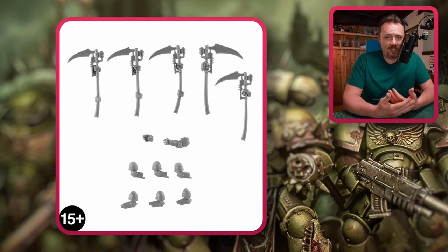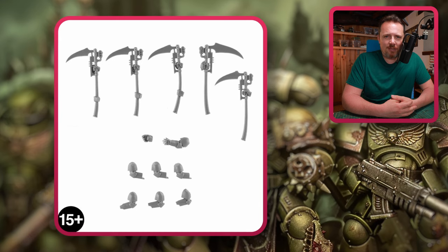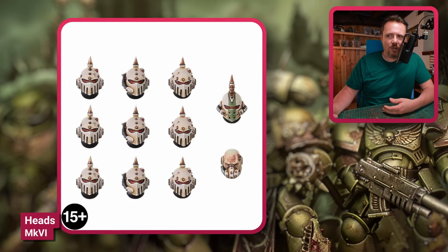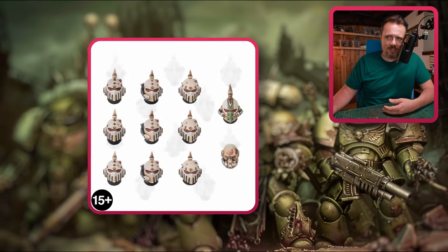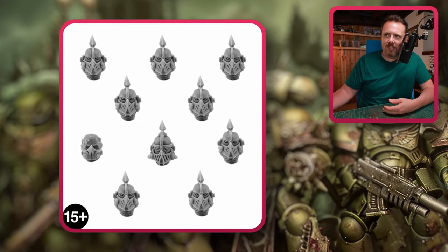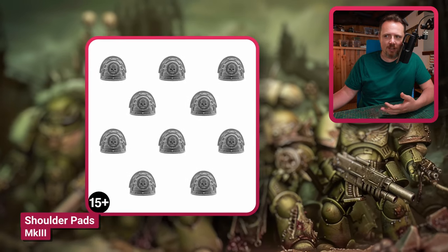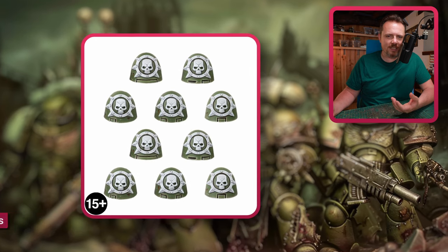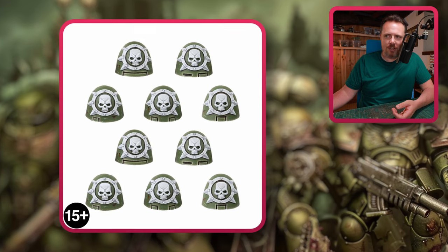I always felt that the Death Guard character sergeants look a bit boring because they just have a pistol and a weapon — a scythe would look so much cooler. Then we have a couple of heads: Mark VI heads and what I think are Mark III heads. There are also Mark III and Mark VI shoulder pads. Nothing spectacular, but you could definitely do something with these if you want an uninfected Death Guard look or just some variety in your marines.